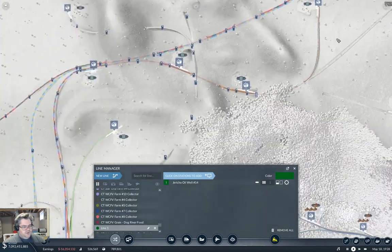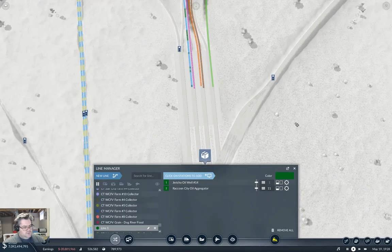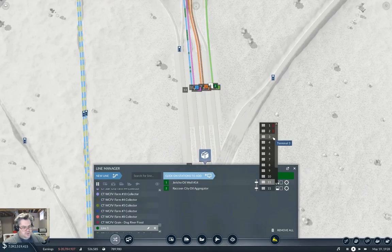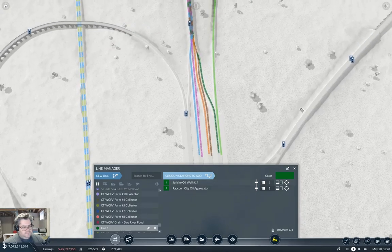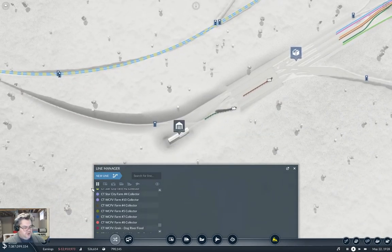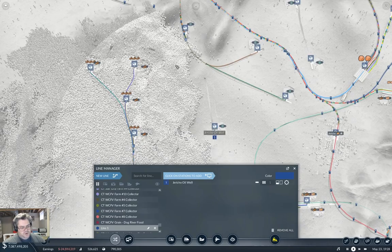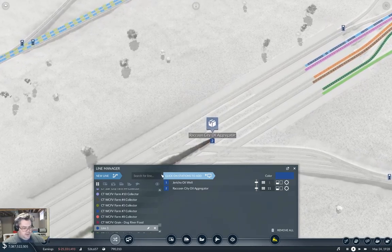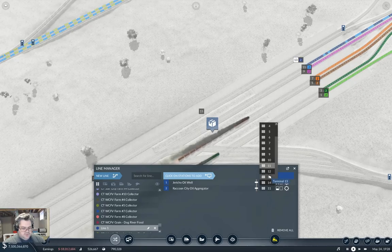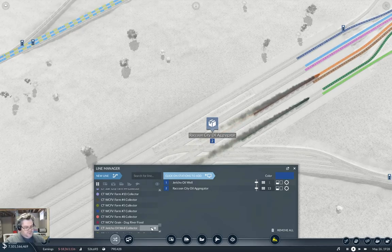We're going to go up to here, to here, and shove that into three — Jericho Oil Well Number Fourteen Collector. One more to plumb in over there: new line, from here to here, going into thirteen — Jericho Oil Well Collector. Good.